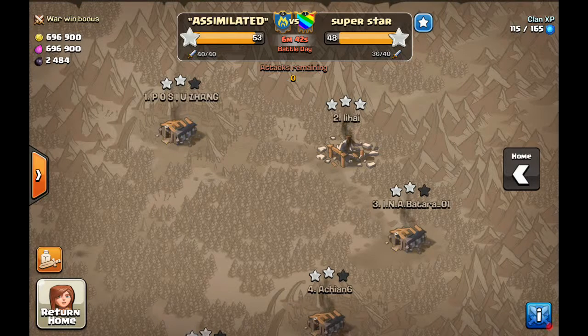First and foremost, General Sherman — MVP of this war — six-star war, three-starring two Town Hall Nines, absolutely clutch and much needed. We had several copycat bases we struggled with, and General Sherman was able to take that base out and kind of give us the pattern to take out some of those bases. Really nice job there, Sherman — appreciate that.